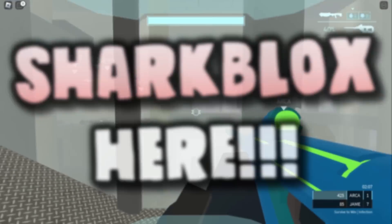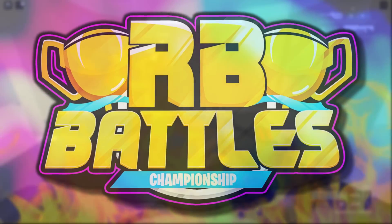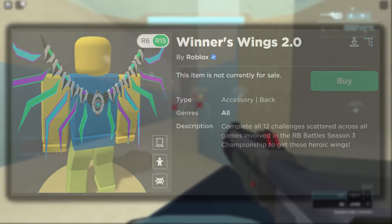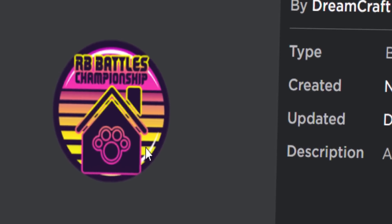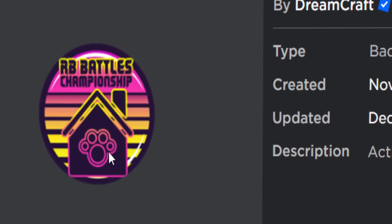Welcome back to another RB Battles video. Today we are going to be getting another challenge badge — you need all 12 of these badges to get the Winner's Wings 2.0. In today's video we're going to be getting the RB Battles challenge from Adopt Me, and apparently this one is incredibly easy to get — you should be able to do it in under four minutes.